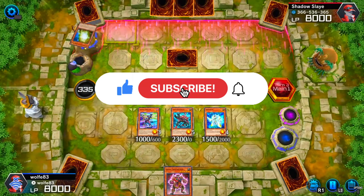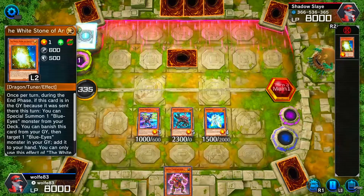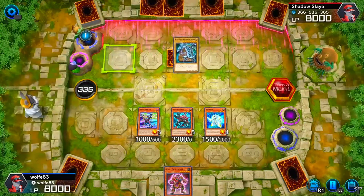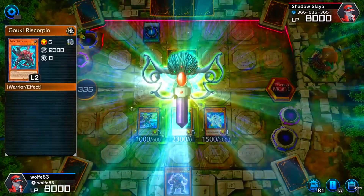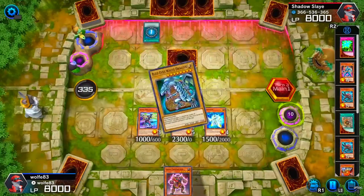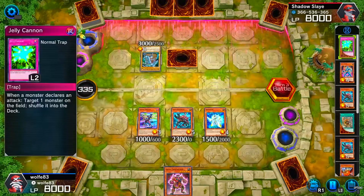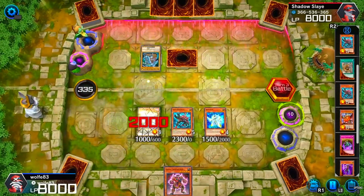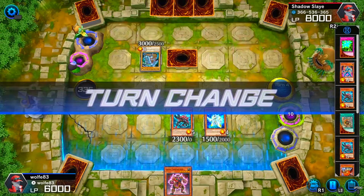He has an open field but sets one down, so I've got to be careful. He uses Ancient Stone to get the Blue Eyes back — of course, Monster Reborn. Still at 2000 life points, still got enough. It's my turn.